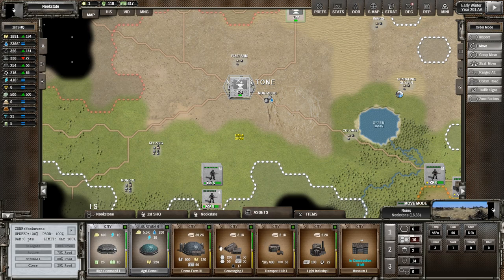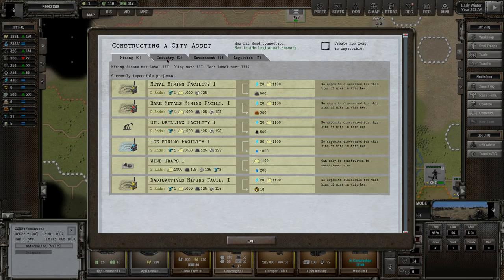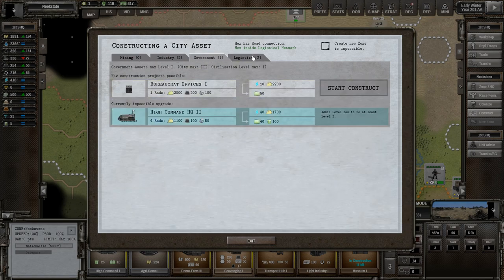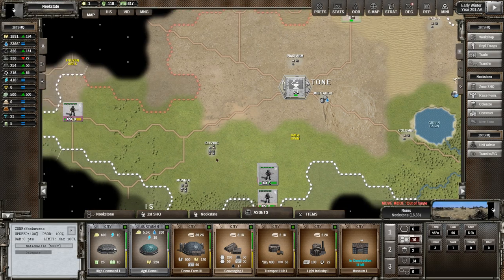Here in town we've got the scavenging hub, which I could buy. Right now they're producing a little bit — 56 metal at the start of the turn, and a bit of fuel and credits as well. We could buy it, nationalize it. I'm assuming it would do way better. We can actually see it would be 56 and 17 if I were to build one. Can I build a scavenging hub? I don't think I can. So we'll leave it how it is.